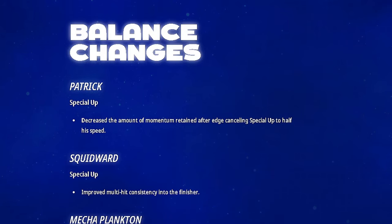Now we're getting right into the balance changes. It seems to be pretty sizable so we're going to go through this with some level of critique and also some headcanon thoughts. Patrick's up special was decreased in the amount of momentum retained after edge canceling, down to half his speed. So he can no longer edge cancel off the platform to keep momentum, which is good because he didn't need that kind of crazy movement.